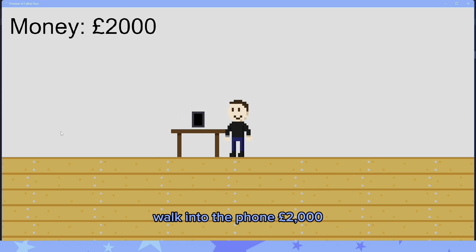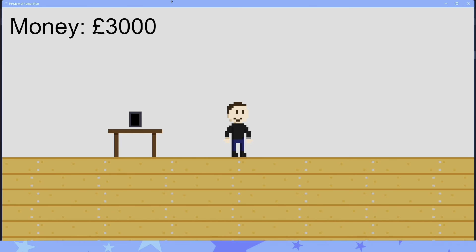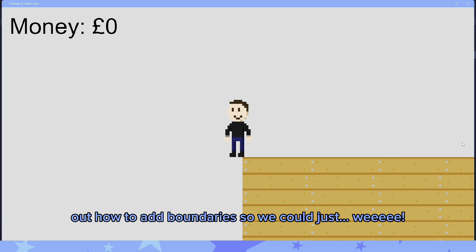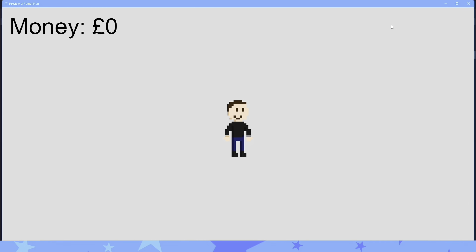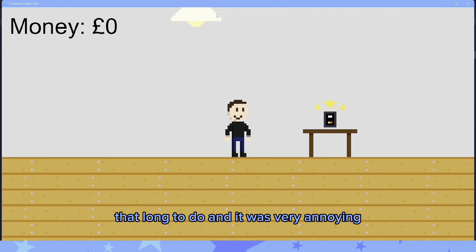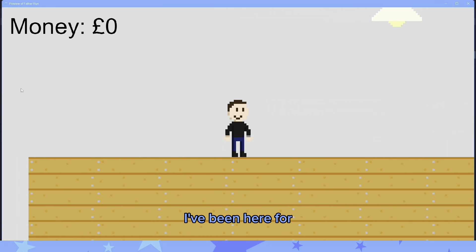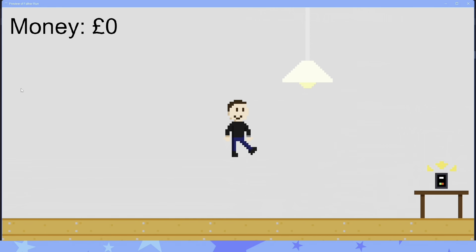Walking to the phone - 2,000 pounds. This last one's a little bit far away - 3,000 pounds. The only problem I have so far is I cannot for the life of me figure out how to add boundaries, so we could just walk right off. I want to appreciate the fact that the camera moves with the guy because that took a long time to do and it was very annoying. I've been here for four hours and I'm tired, so I'm gonna take a break and see what I can do tomorrow.